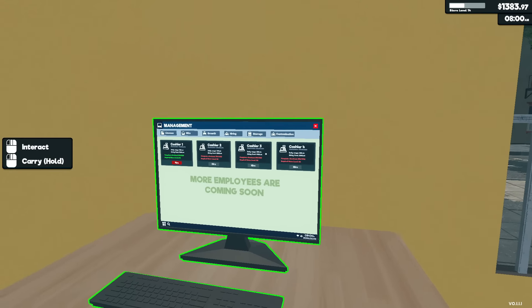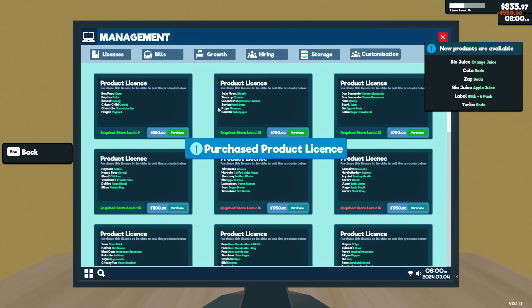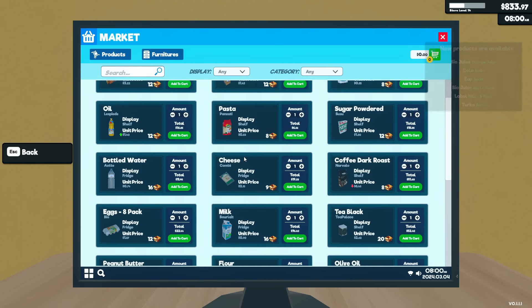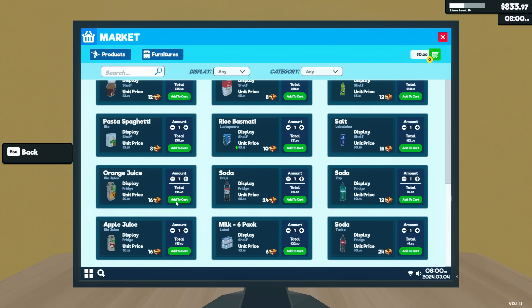Okay, so it's a new day. We have the ability to get a new license and still have a good amount of money for new stuff. Market. So first thing before anything, I do want to get this — 1, 2, 3, 4, 5, 6. Okay, 16, 16, 24, 12.